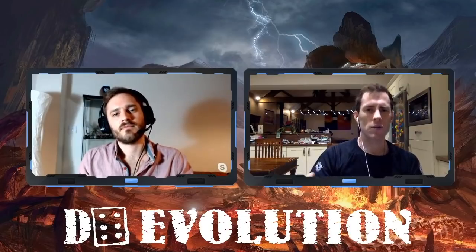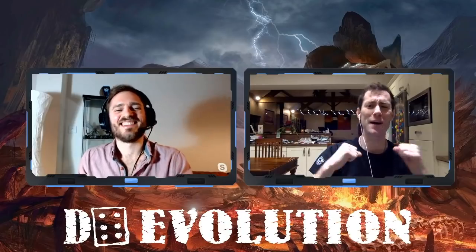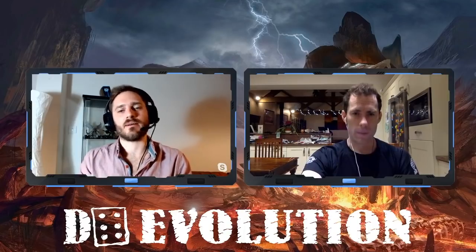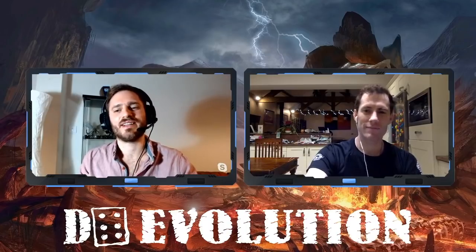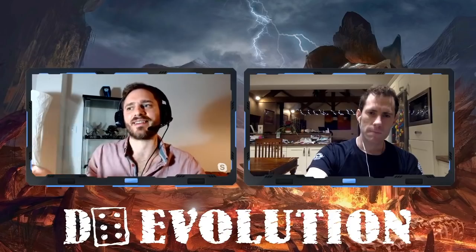There's a point assigned to each unit — GW has a basic formula — but through all the buffs in the game you can essentially break that points value. Take Dark Angels Hellblasters: you stack a Dark Shroud for minus-one to hit, Azrael for re-roll all hits, a Lieutenant for re-rolling wound rolls of one, and the 'Weapons of the Dark Age' stratagem for plus-one damage. Plus Azrael gives them a four-plus invulnerable save. All of a sudden that unit goes from 'pretty good' to absolutely terrifying.